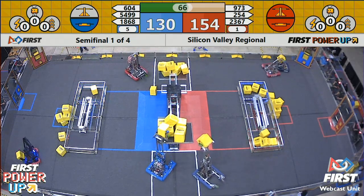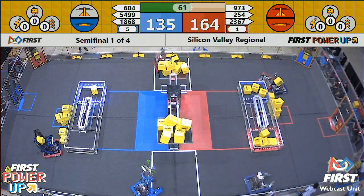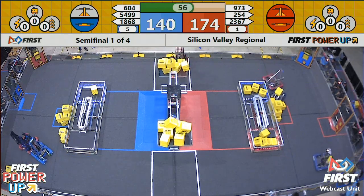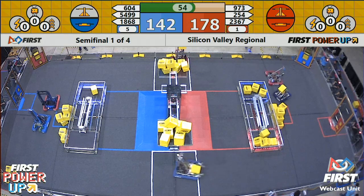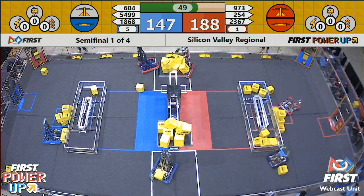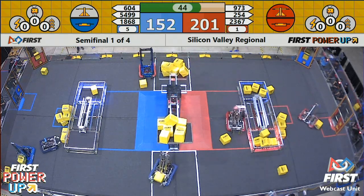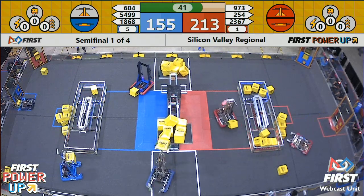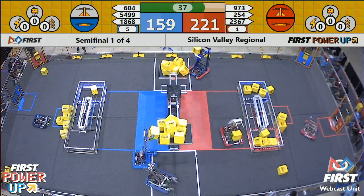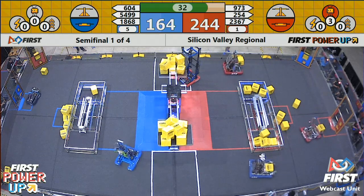Two bots getting those power cubes through to the exchange zones are having a little bumping match on the red alliance side. 254 now looking to take away the scale from the red alliance, but they don't quite have that fully in their machine. 254 getting a little bit of defense from Space Cookies. Red alliance now leading by only about 30 points with just under a minute remaining. 604 — it's balancing back towards their side, but one power cube falls off for the blue alliance. QuickSilver gets one more up on the scale, and here comes one more from Space Cookies — it's coming back down towards the blue alliance, back in balance.